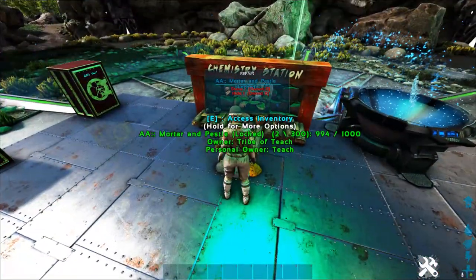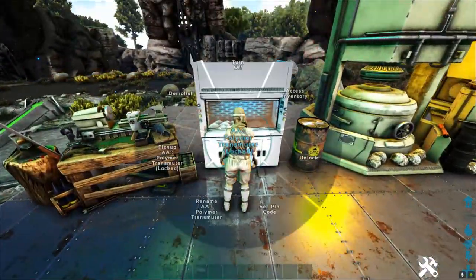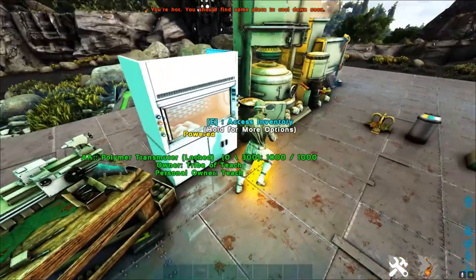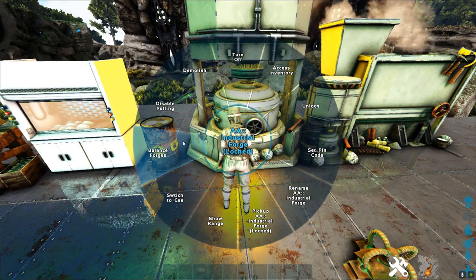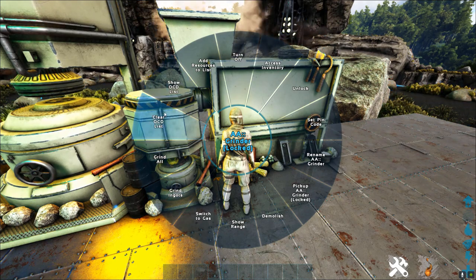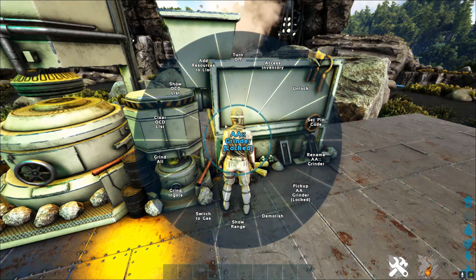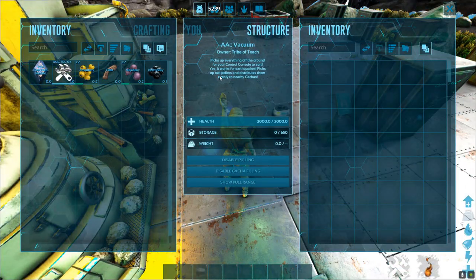You do have the normal radial wheel for most of this stuff, and some have additional functions. You can turn on special things like creating gas or balancing the forges - these give you different types of additional functions. Now the AA vacuum - this is something interesting. You can see it right here: it picks up everything off the ground and gives your control console the ability to sort it out. It also works for earthquakes, which makes it pretty fun.